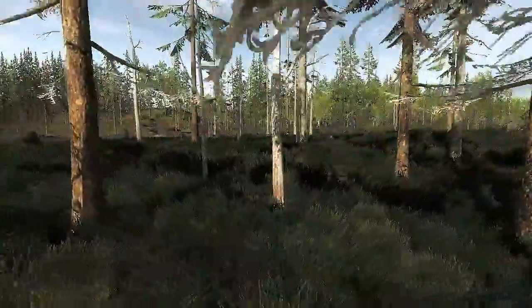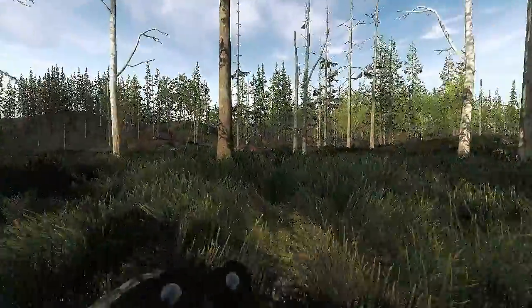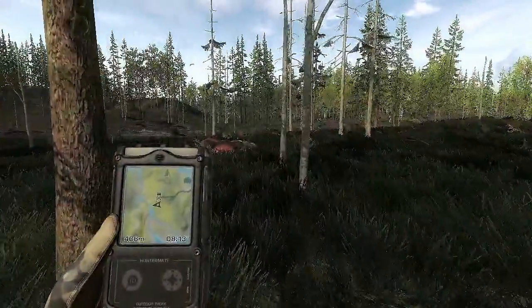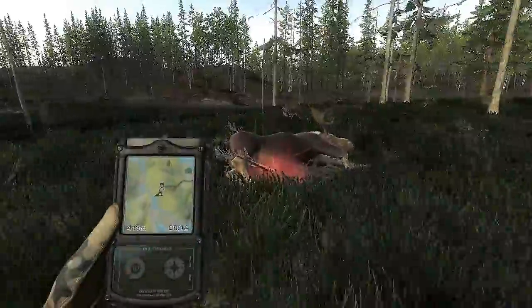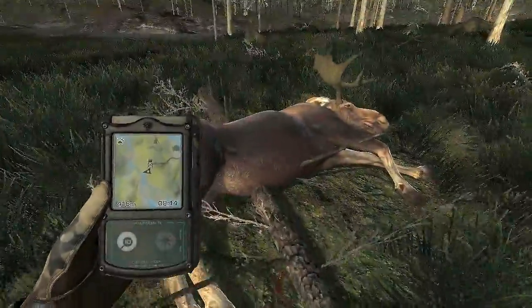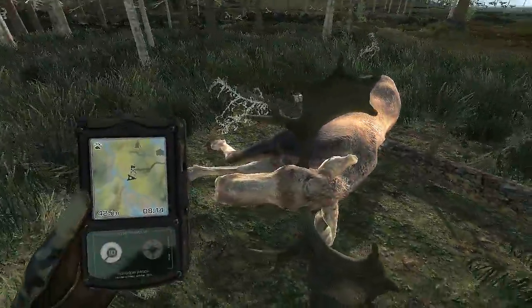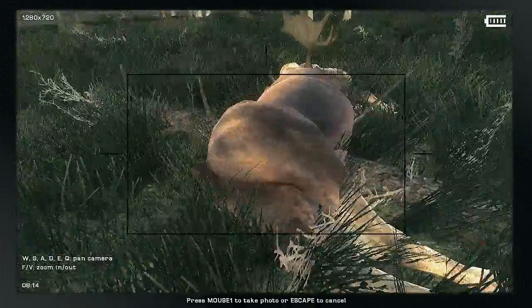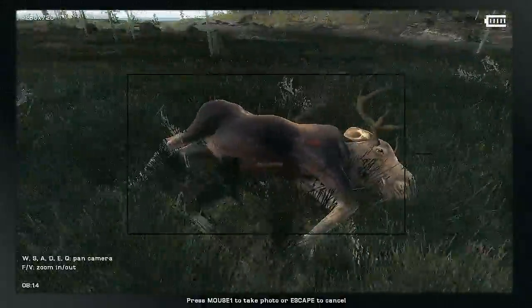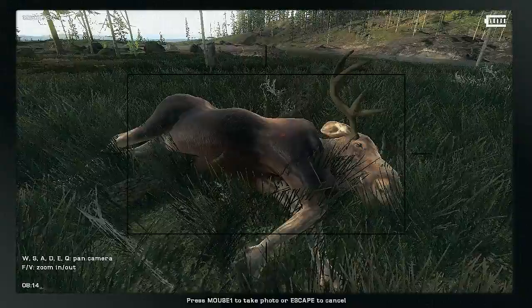It's quite a distance. No animals. It's a really nice moose. It doesn't have the big horns but I think it will be a good score. It has a really nice weight. Lung shot - 108 points. Really nice.